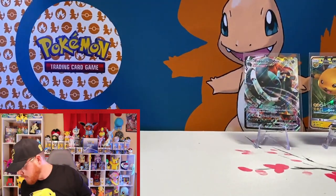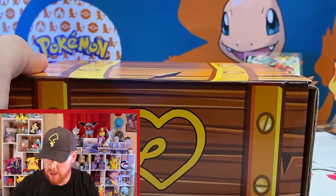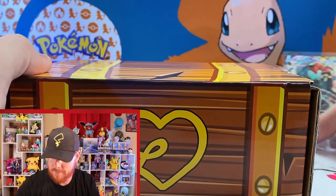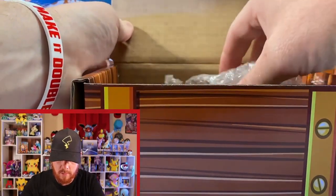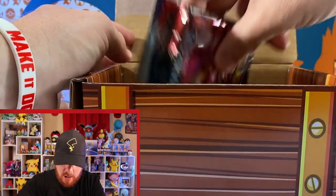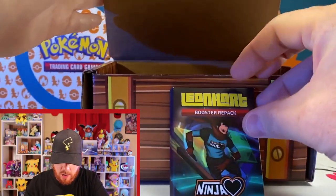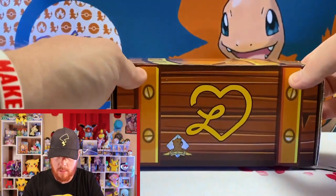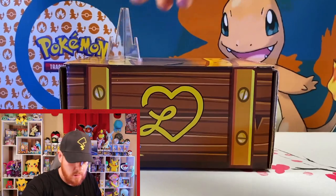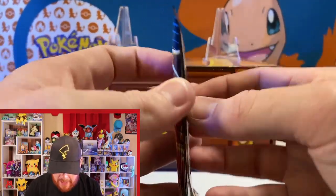All right, so last thing for those who've stuck around for the video — I've got one of these. Moving the MVPs back around, this here is the Leonhart box, so we're going to open it up. Got some bubble wrap, looks like a Golden Groundhog pack, Battle Styles, Battle Styles, and a Chilling Reign. We also have a Leonhart booster repack.